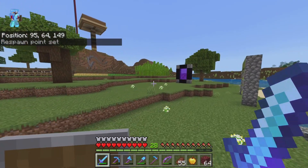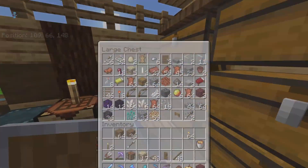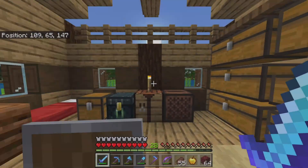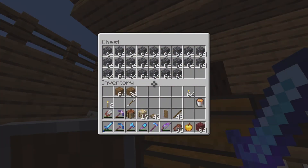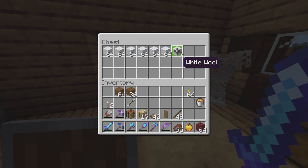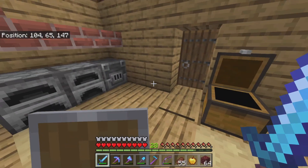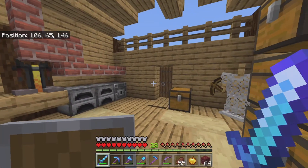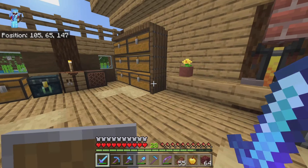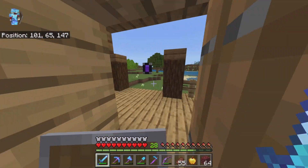Look how much wool I got from just one shearing — I didn't even get them all — but over six stacks of wool. That is a lot of wool, which equals up to a lot of emeralds. I should be able to get emeralds pretty fast.